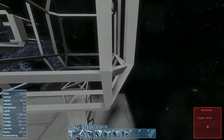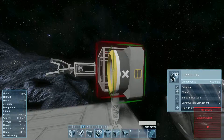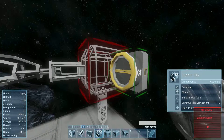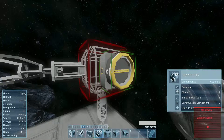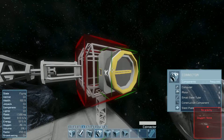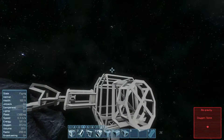I wasn't able to look down at my hotbar and see what number the connector was assigned to, so I'm able to now. The small ship connector is a lot smaller. It has a large port on the back and four small access ports on the sides of it. I believe when I placed the large cargo container it had a large access port right there, so I'll click that down right there.